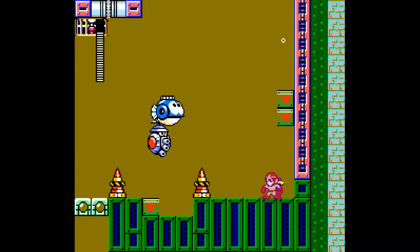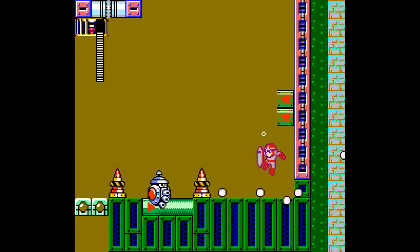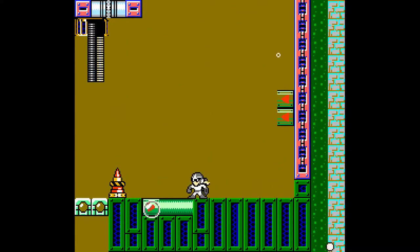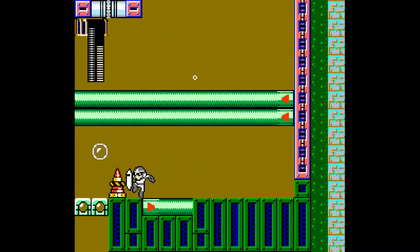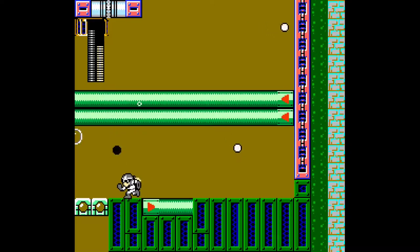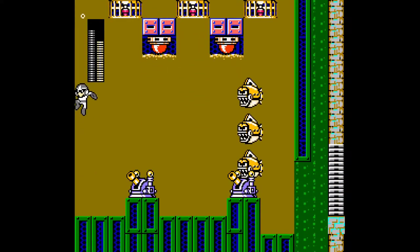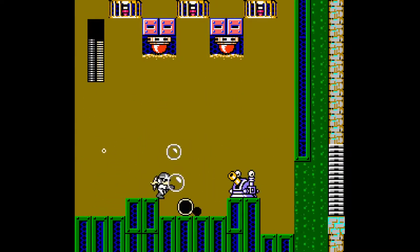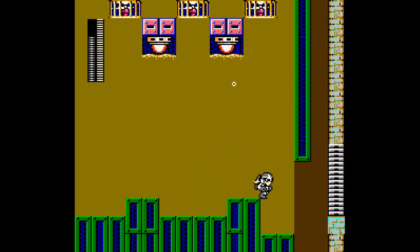Whoa. I wonder if you take damage from those explosions — I don't think you do, but not sure either. So that's probably why you got the Bubble Lead then. We have enemies above us, so you gotta toss them in an arc here. Pretty interesting.